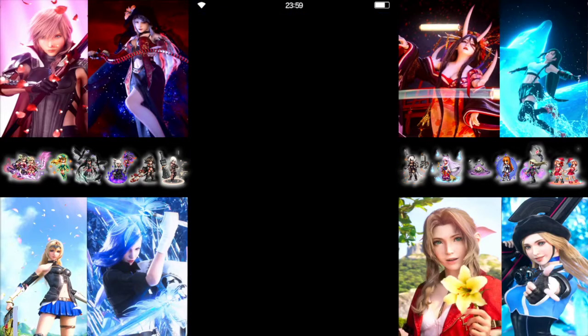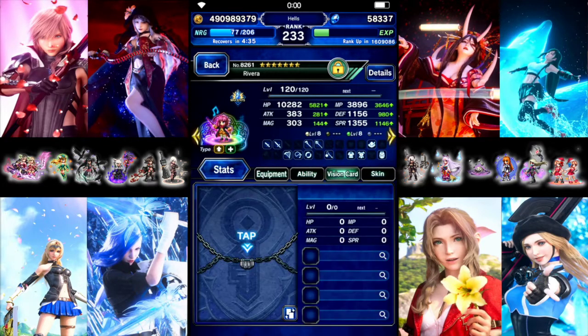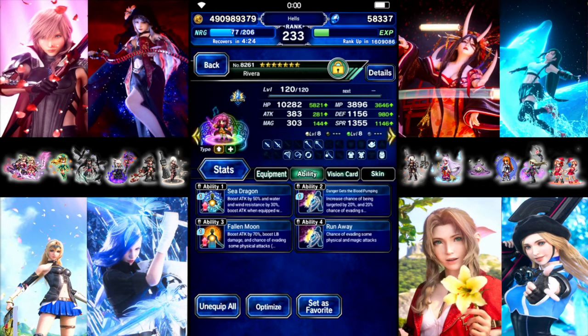First up is Rivera. Gear-wise: 100 draw attacks and 100 evasion. We split it up using a lot of the older draw attack and evasion gear — no Neo Vision-based gear. The 100 evasion and draw attacks comes from 50 on the charm, 20 gift, 20 jacket, and 20 from danger.